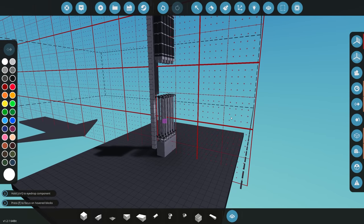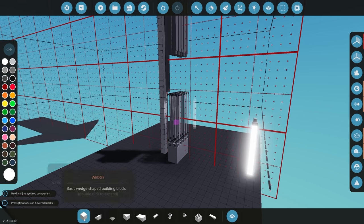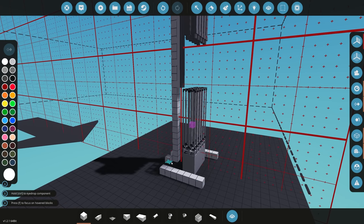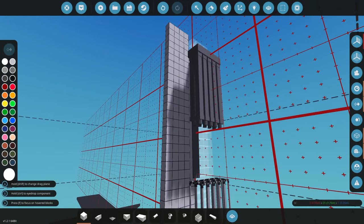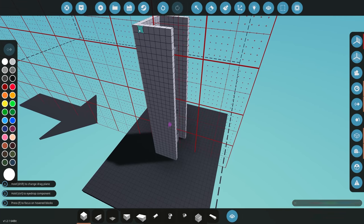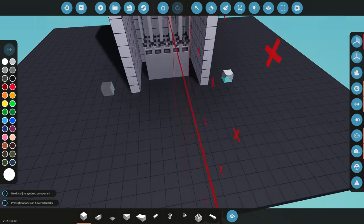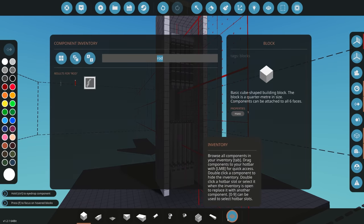We've got five fuel rods on either side — that's 10 total — and gravity will drop them into the assembly. Once they drop, it's going to start the fission process and start creating heat. Now we need something to transfer that heat to, and that's what we're going to use fluid for. I'm going to create a nice little enclosed space where we're going to have all of our fluid — just a simple enclosed space, making sure it's completely closed so we don't want any radiation or anything to leak out.